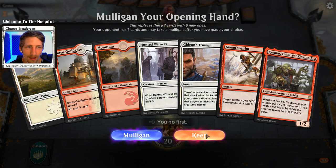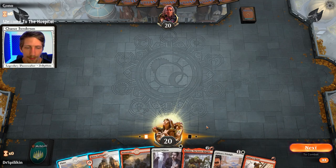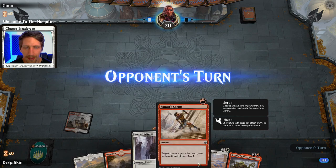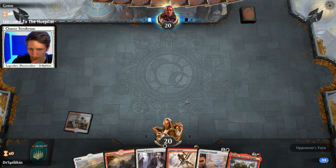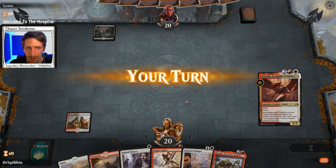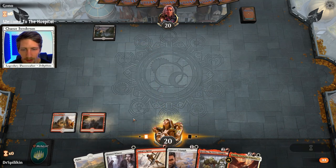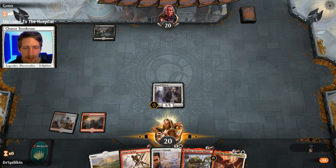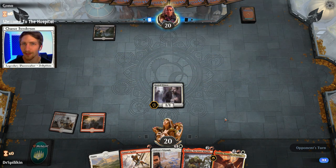In all seriousness now, we have Krenko so I'm going to keep it. We might as well go ahead and get the Guildgate down - this way we can ensure that we can play Krenko on curve. And Aurelia is always nice. We're not going to Samut's Sprint our Hunted Witness here, I know that's what a lot of you were hoping for.